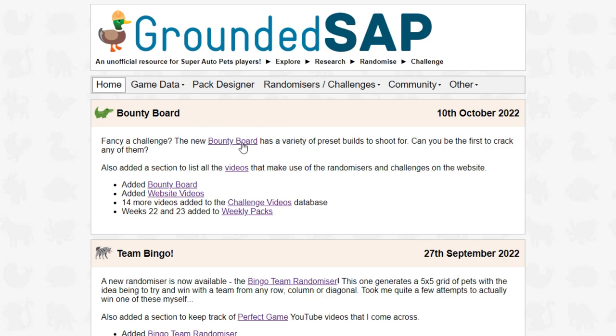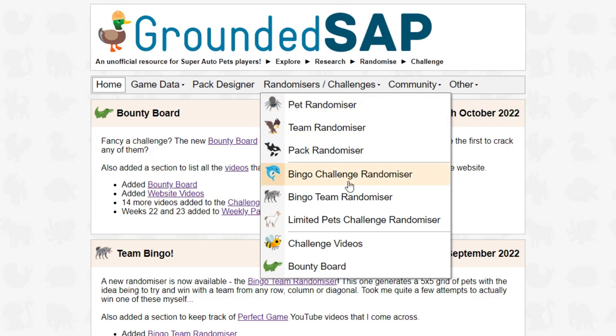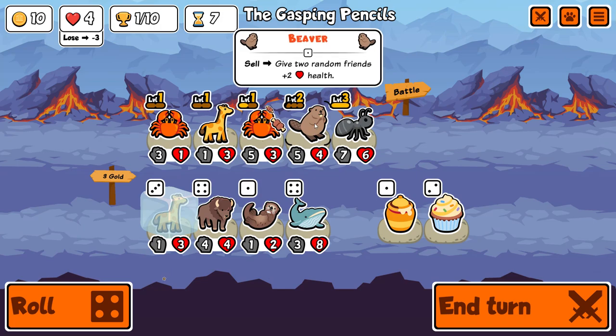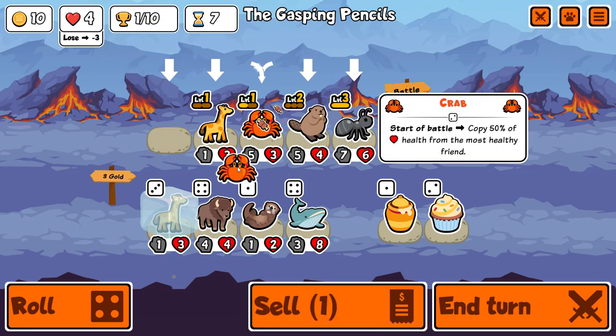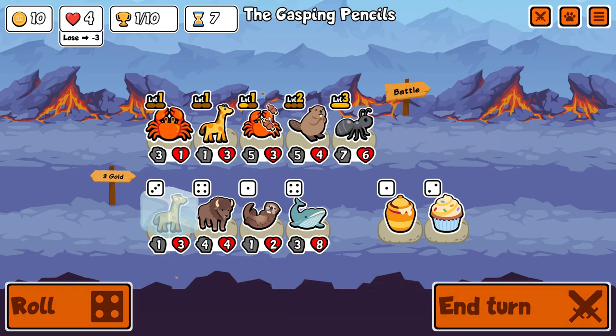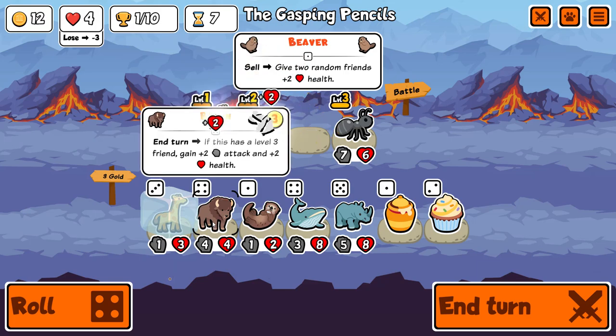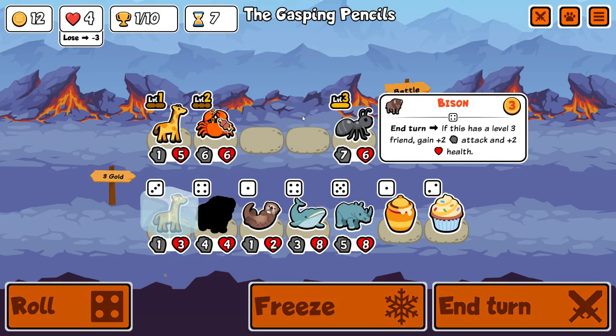I added the Bounty Board to the website last week and someone has already completed one of the challenges. If you go to groundedsap.co.uk, then go randomizers, challenges, bounty board, you can see the list. The one that was completed is the first one there — Bison Fan Club — which was Bison in front followed by four Crabs. I thought that was kind of amusing given that Crab is such an underplayed unit.